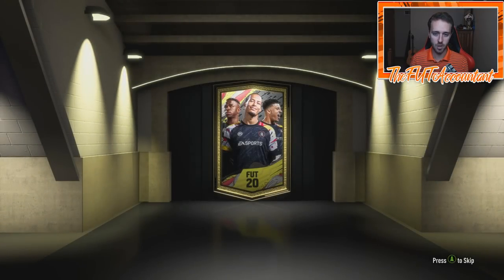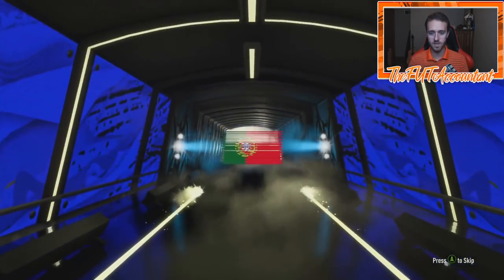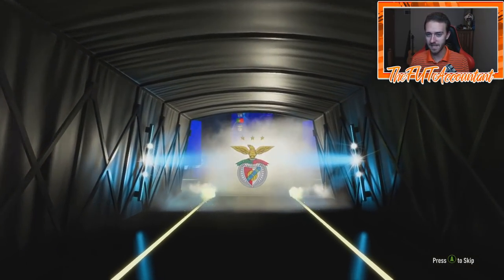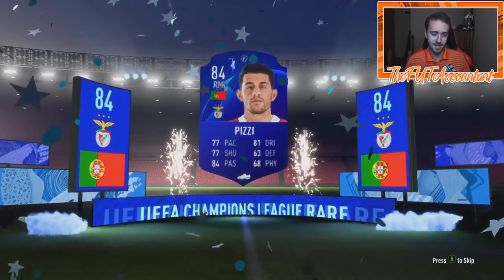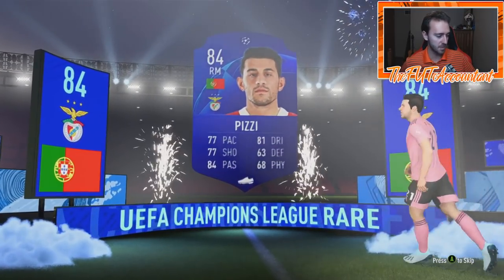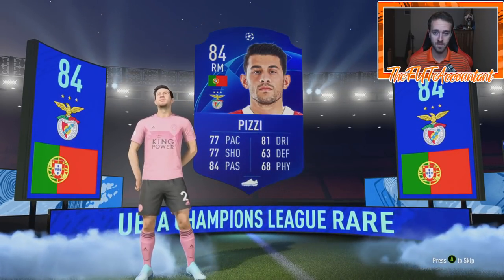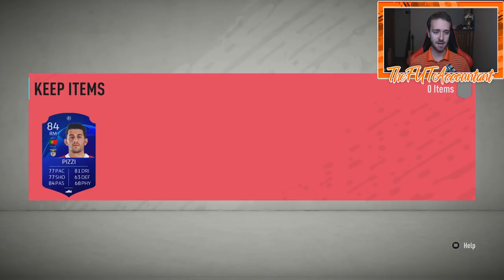Seven packs remaining. Come on EA Sports — I want to see a walkout from this pack right here. It is going to be slow — that means it's at least a board. It is a walkout UCL! It's Portuguese, right mid — it's going to be Pizzi, 84 rated! It is a Champions League rare card. That could possibly help down the line, especially as we're approaching match day six — possibly team of the group stage. That can definitely help us out.